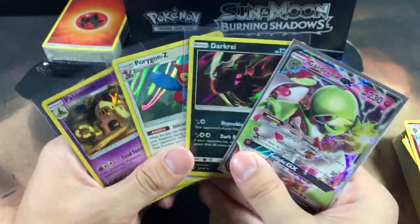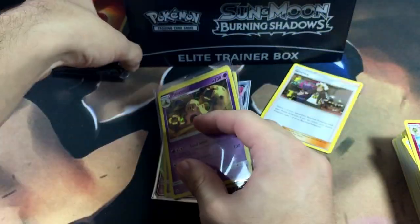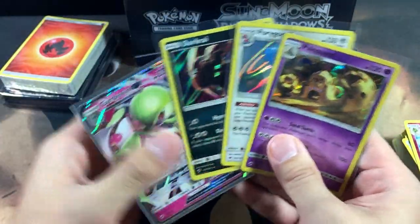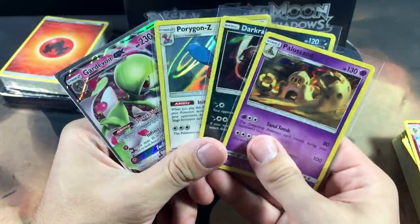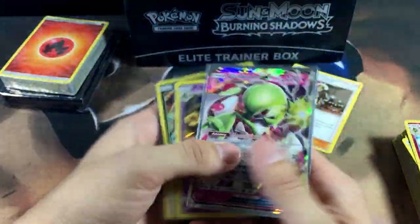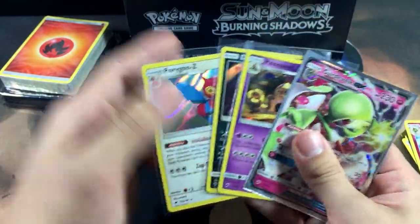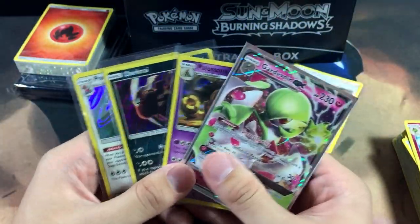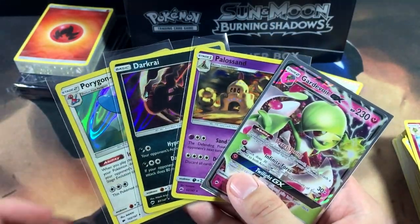We got all these holographics too, so four pulls — I'm pretty satisfied with this Elite Trainer Box. I'd say it was worth it for around $30. Let me know what you guys think in the comments below. If you've opened any Burning Shadows, what's your best pull? My best pull is Gardevoir GX — this is the first Burning Shadows packs we've opened but I have more on the way, so stay tuned. I'll catch you guys in the next one — peace!